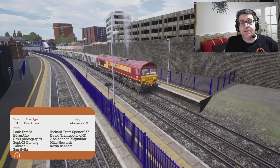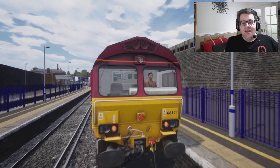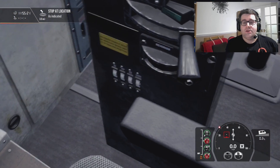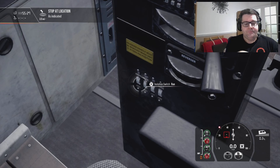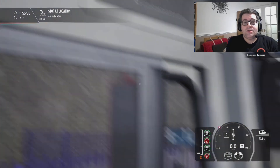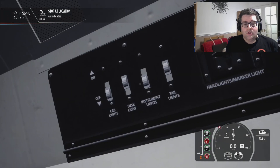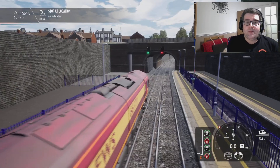Welcome aboard, Mega Sim here. We are on the Southeastern High Speed today — lovely day for that. Hopefully you've enjoyed the challenge from yesterday. We're on the freight services, as last week some freight services were added to the Southeastern High Speed. We're doing one of them today, going from Gravesend to Hoo Junction and then to Strood. So sit back, relax, enjoy the ride.